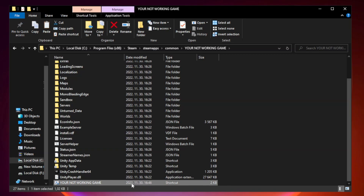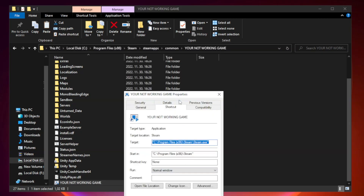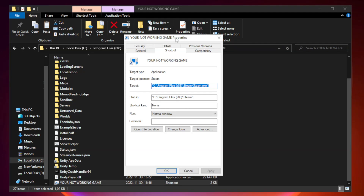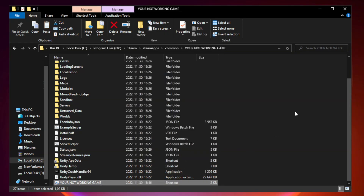Right-click your not-working game application and click Properties. Click Compatibility. Check Run this program in compatibility mode — try Windows 7 and Windows 8. Check Disable Full Screen Optimizations. Check Run this program as an administrator. Click Apply and OK. Close the window.